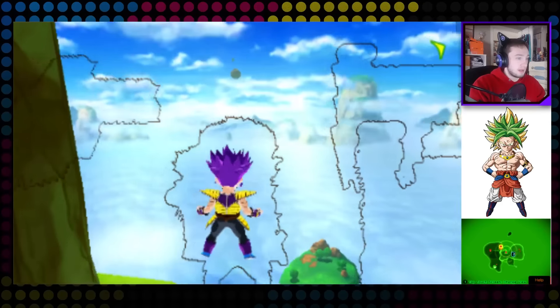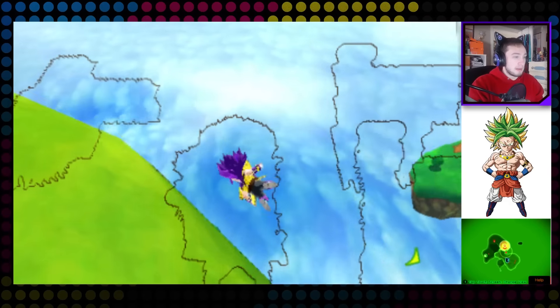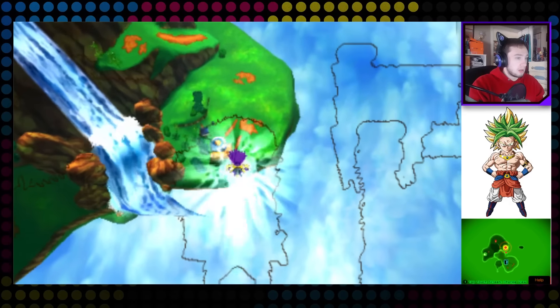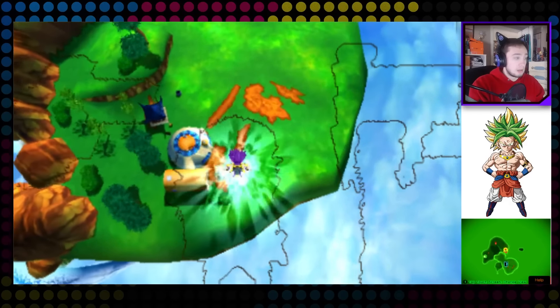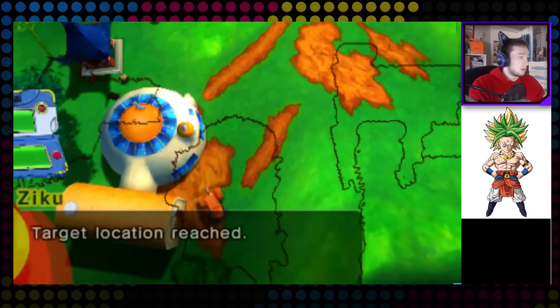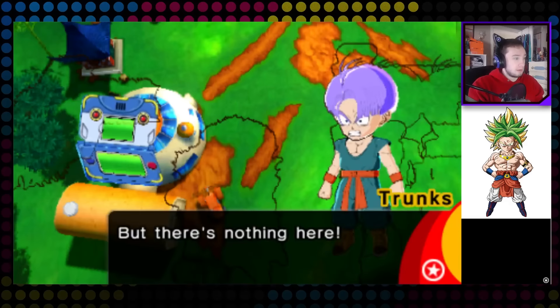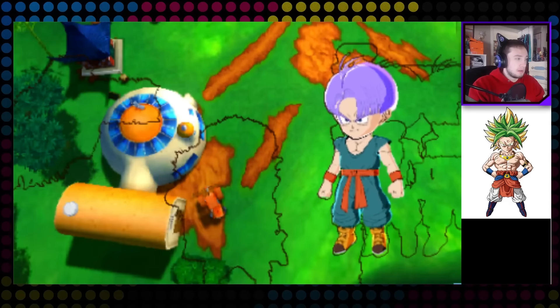The game is actually running way better than it was last time. I think it was just my computer overloading before. Is it down here? This looks like Goku's house. Target located — but there's nothing here. Goku's in another dimension? That makes no sense.